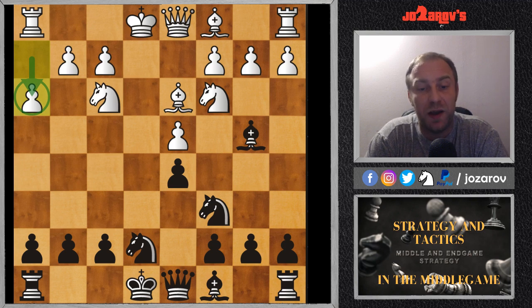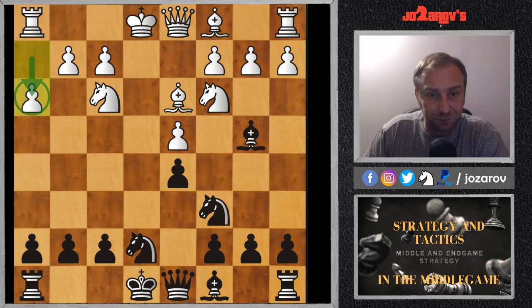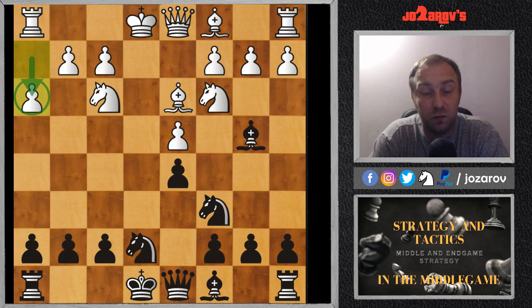This game was played by Nathan Martheimer against Aron Nimtsovich, with Nimtsovich having the black pieces. Pause the video, take your time, and try to find simplifications here in the position. It's black to move, and I think after this move we can have a really calm game.